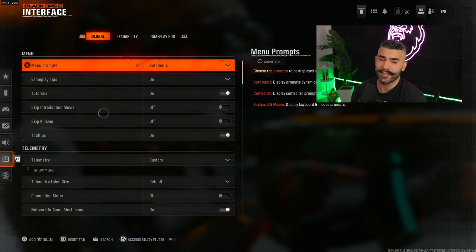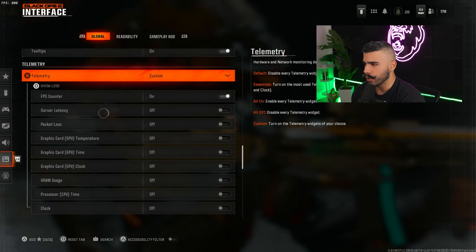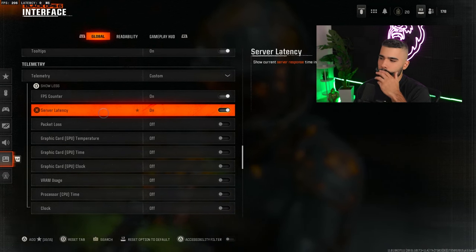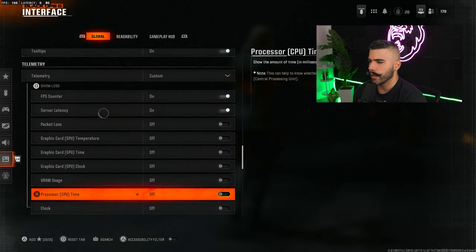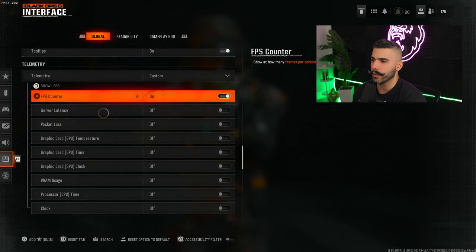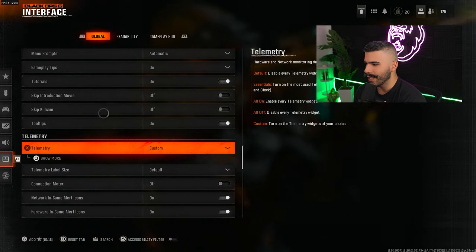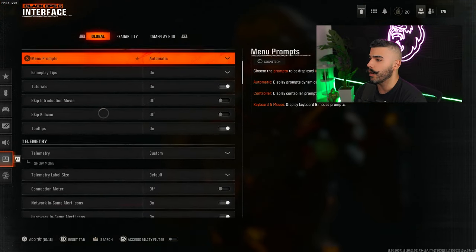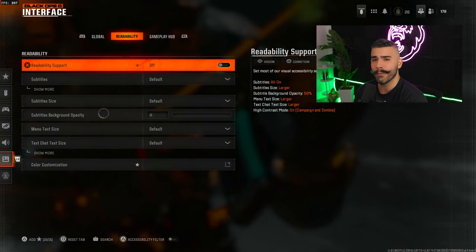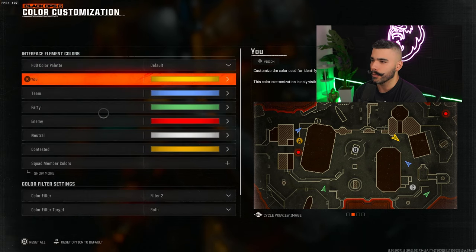Now let's break down the interface settings. If you want to show your FPS counter, server latency, or GPU info, you can find those options here. The FPS counter is really beneficial to let you know how your game is performing on certain maps. Below that you can have some elements off, and then let's go down to color customization.